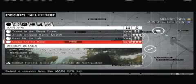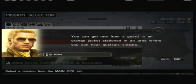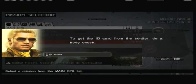We're gonna continue with Peace Walker. What was I even doing? Nothing — locate the ID card. Make sure to leave room in your inventory to hold the ID card. Snake, to gain access to the lab you'll need an ID card. You can get one from a guard in an orange jacket stationed in an area — he's the only person wearing an orange jacket in a green jungle. The ID card soldier — do a body check.